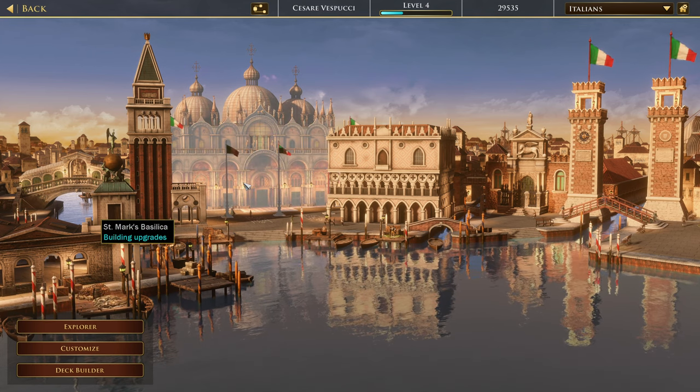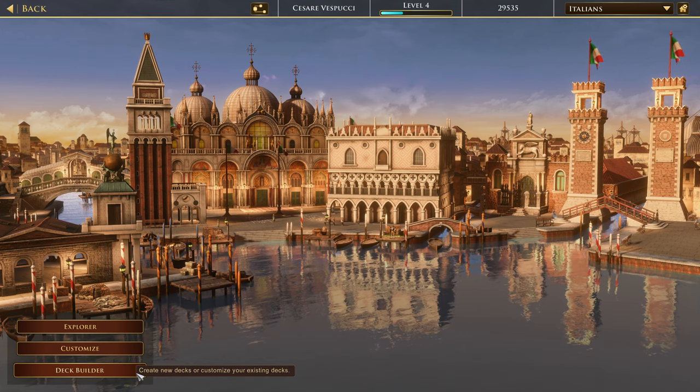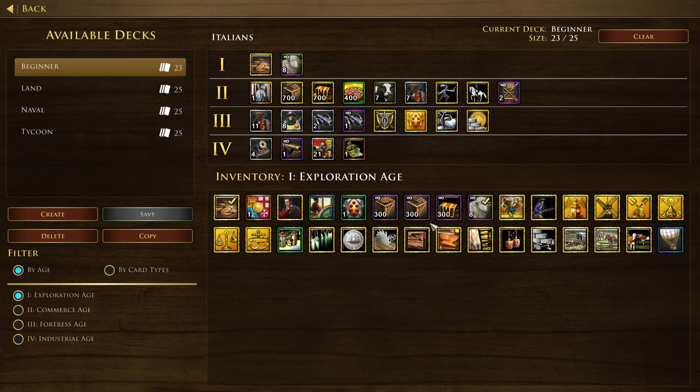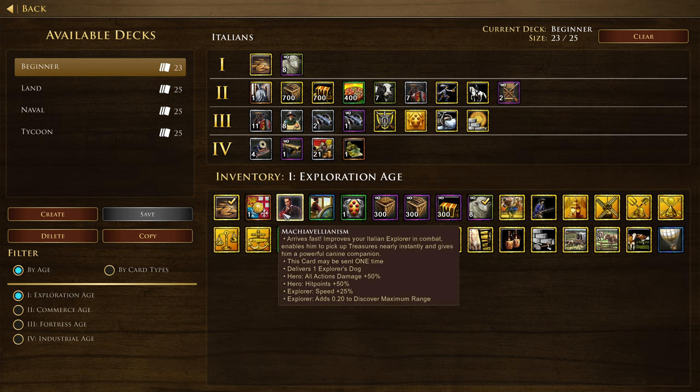The purpose of this video is we are going to be exploring all of the decks, options, and all of the cards available for the Italians. There are a lot of cards and a lot to unpack. I'm going to go through each and every one. I'll try to hover over each one in case you want to pause it or back it up. I'll timestamp it by age. Let's dig into this.